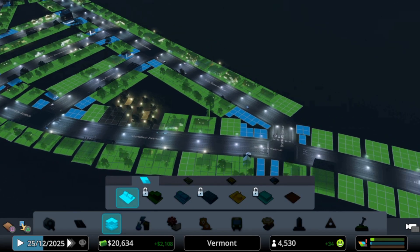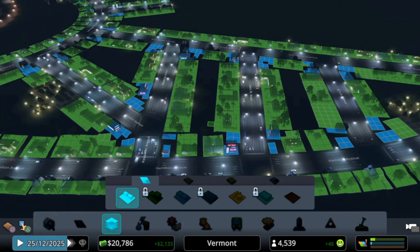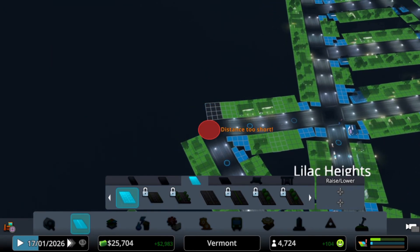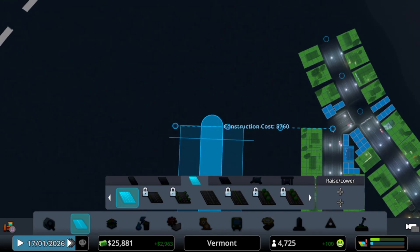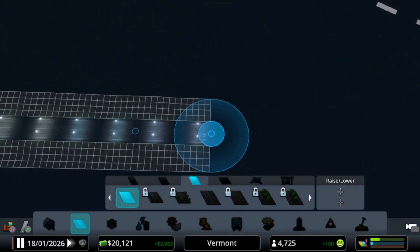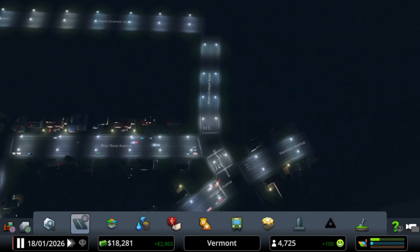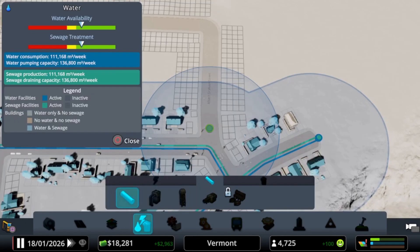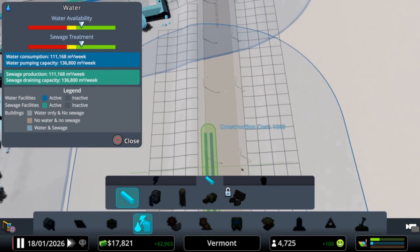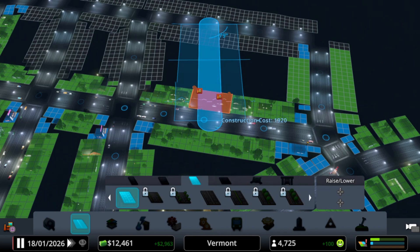The district's looking good. Zoning looking good — got corner shops everywhere for all the residential areas. Very nice. Why don't we expand this road down, parallel with the other one. Right there is good. Now we have more zoning we can do. We're at 4,700 people — I believe we're close to the next milestone. But first these people need some water, so let's hook them up.